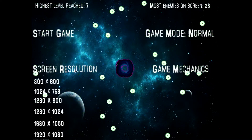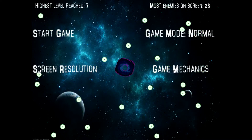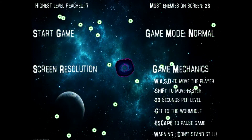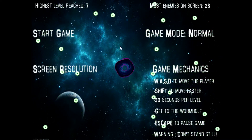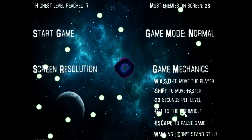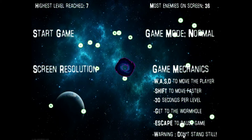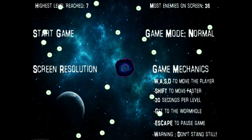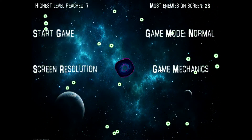Here I can click and it displays all the resolutions — you can click any of these and it will change it. If I click Game Mechanics it will tell you a little bit about how to play. WASD to move the player, Shift to move faster. There's 30 seconds per level; when the time runs out it will be displayed at the top left corner. This wormhole will appear and you have to get to it to complete the level. Don't stand still — you're not supposed to, and I have something that serves as an incentive to prevent that.